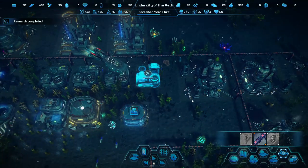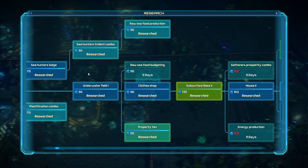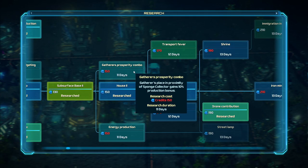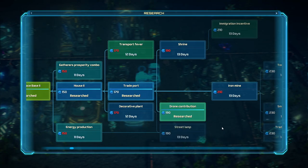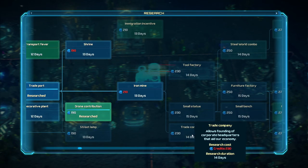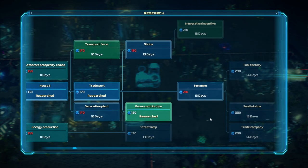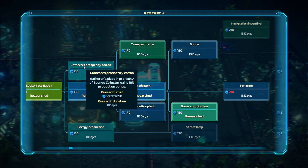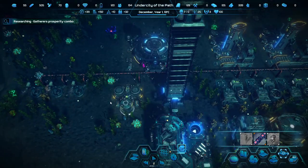The most important thing is to make sure we have an ample supply of drones, because that's what drives everything. We're finishing up some leftover stuff — a deco banner we don't want. We're gathering prosperity. Energy production might be okay, or we could go decorative plant — seriously? A street lamp, iron mine, and after iron mine we can get the train company. That one allows us to automatically sell stuff we don't want, which can be hugely effective.